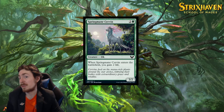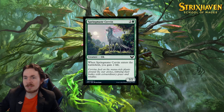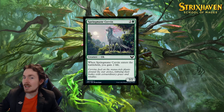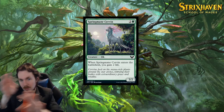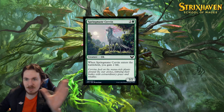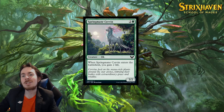Springmane Servan — makes me think Serval, but this is not exactly a Serval. 3-mana 3/2. Enters the battlefield to gain 2 life. It's a 1, maybe 1.5 to 2 out of 5 in limited if you have any sort of life gain synergy. In standard it's useless. Unless you have life gain synergies, this is like a 1.5 out of 5, otherwise it can be like a 2, maybe 2.5 out of 5.